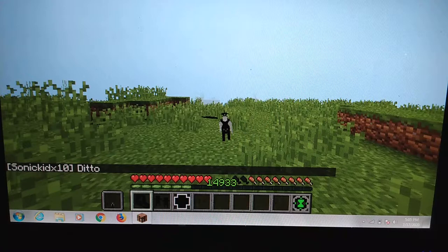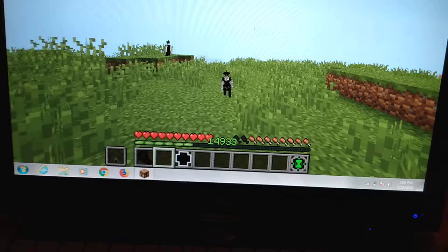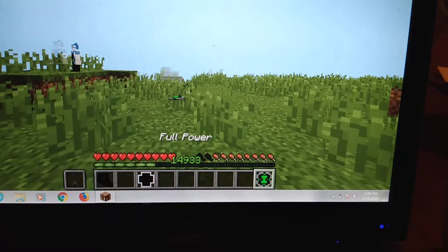Ditto is really small. His first ability is punch, second ability is clone — it spawns in a clone of him. He's the alien you want to use if you need to get away. His third ability is super sense. The clone will disappear when you're not in Dupe form after three seconds.